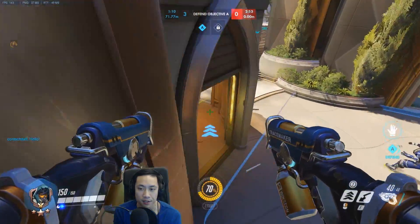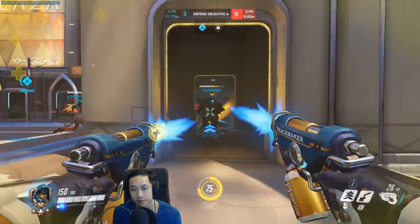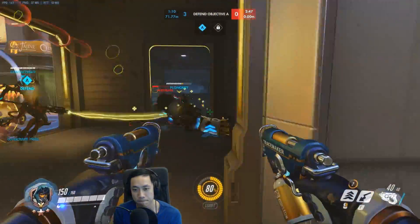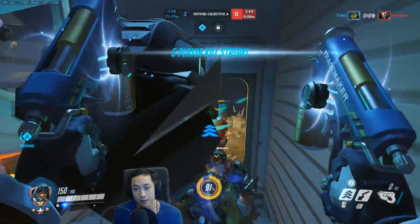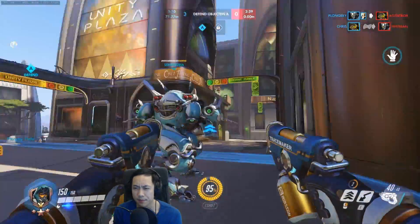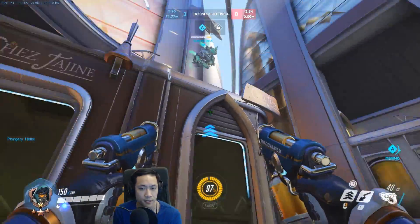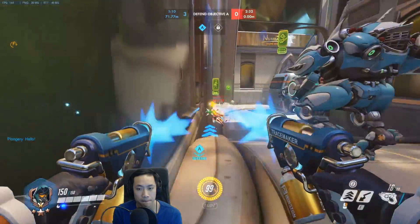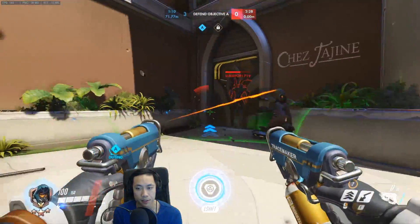Positioning yourself up here again — your team should honestly be up there instead of you. Nothing really crazy here. Don't know why the enemy Rein was by himself with the Lucio — should not be pushing up on his own. But it looks like your team was able to stagger them; they can't really do much at the moment.